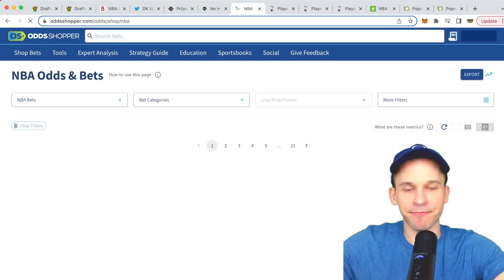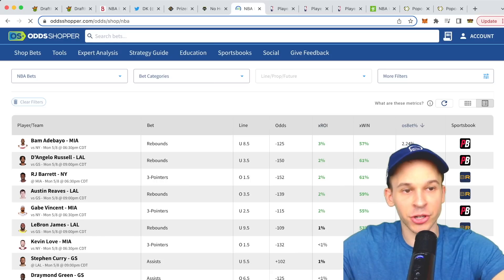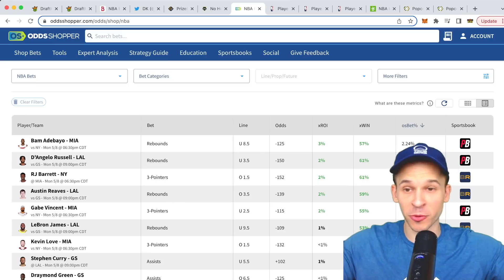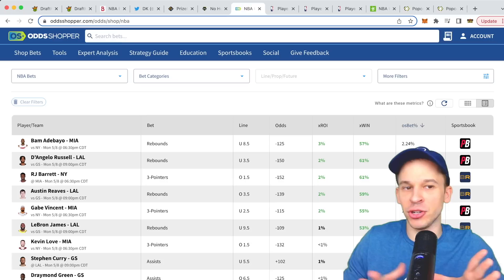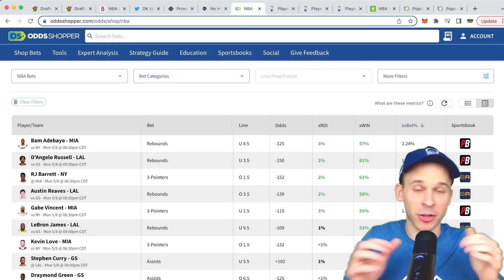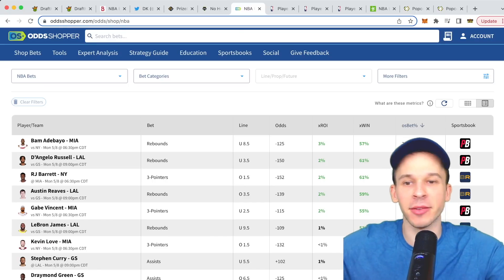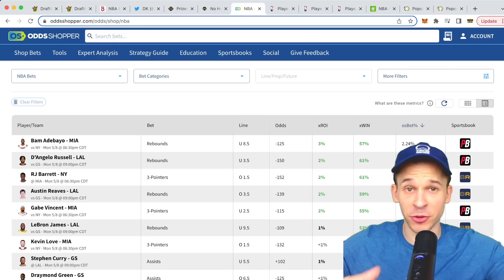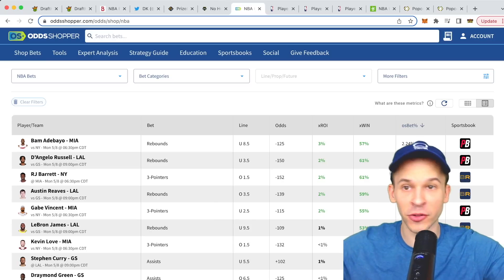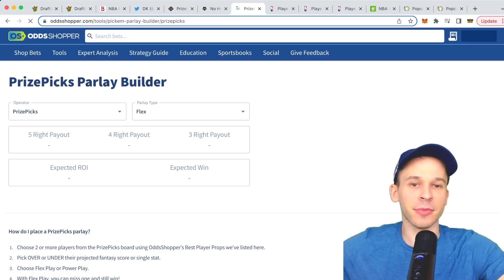Right now I'm on the NBA all bets page. You can see the line, the odds, the ROI, the win percentage, and which sportsbook you should place it on. I get most of my action down on straight bets, as opposed to sites like PrizePicks — though I still play a decent amount there. This tool is super helpful showing you ROI, win percentage, and the best sportsbook to use. If you're a serious bettor you should have accounts at all these sportsbooks.